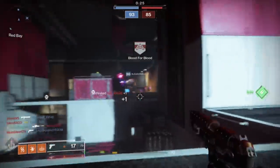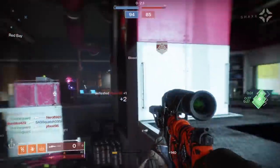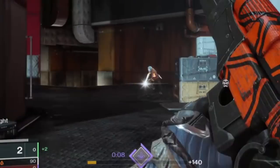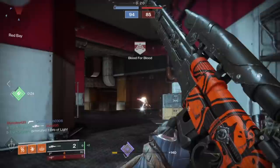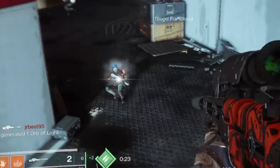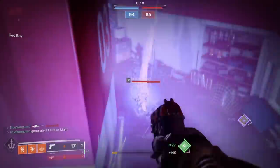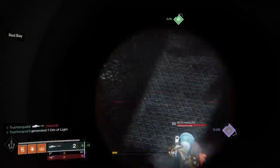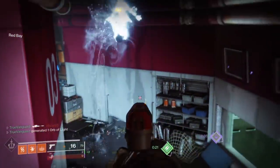Tactic number one: give them the old back pedal and shoot. This is the easiest and most common way to deal with shotgunners. Keeping them at arm's length is one of the best ways to make them panic and rush their shots. They often slide into what they expect to be an easy kill, only to find that you're creating distance while actively shooting them with a primary weapon.